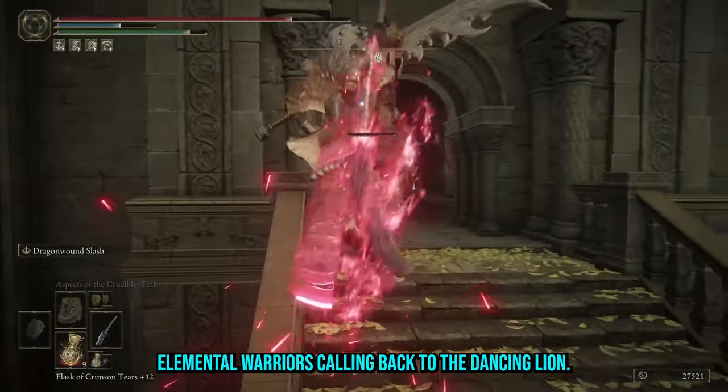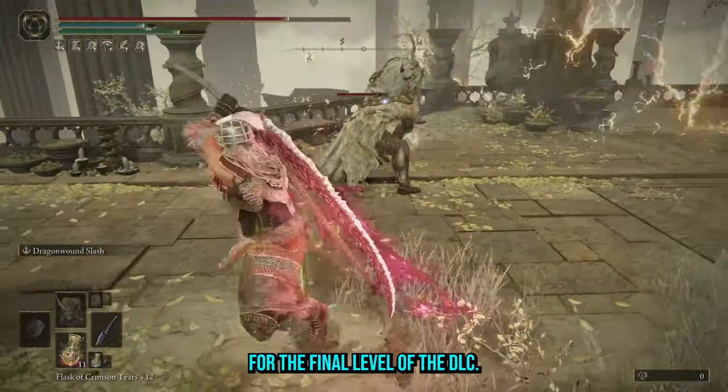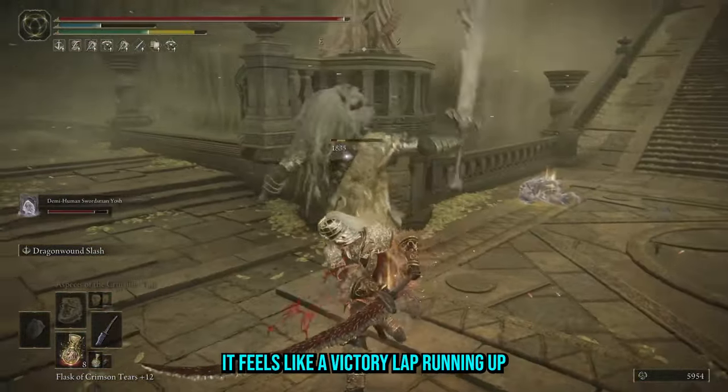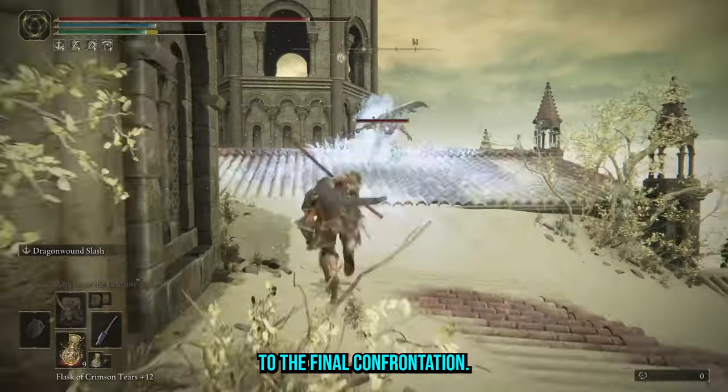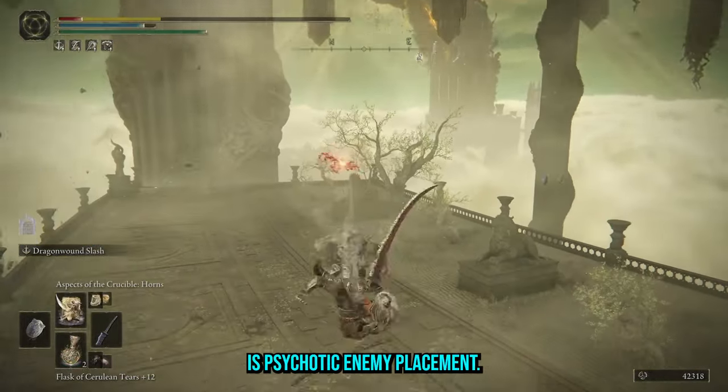I like the three elemental warriors calling back to the Dancing Lion. They provide a suitable challenge for the final level of the DLC — it feels like a victory lap running up to the final confrontation. However, having two of them between grace sites is psychotic enemy placement.